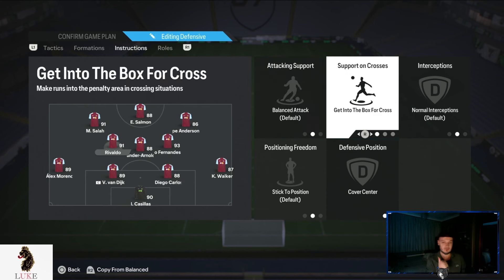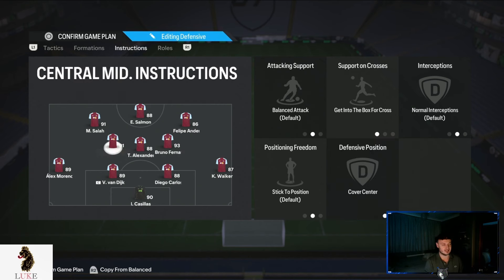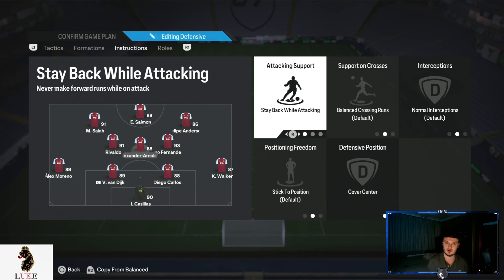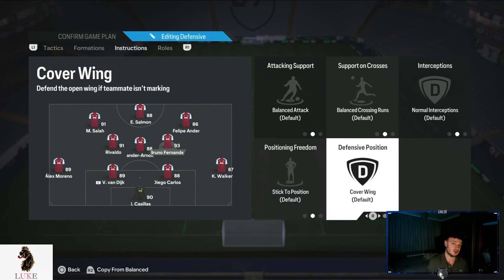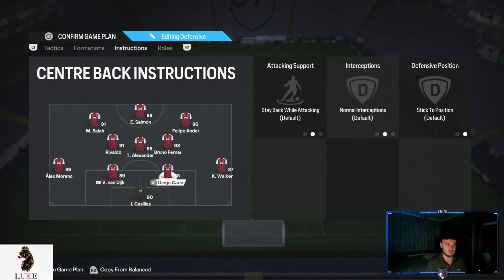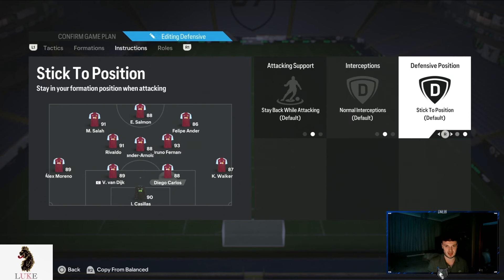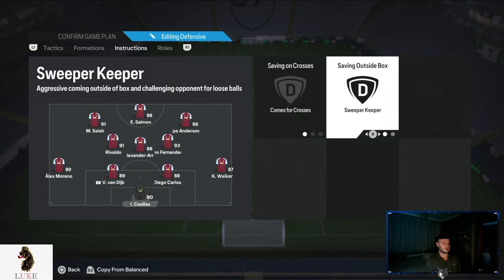Left centre forward is on stay central but also come back on defence — tucking into that left midfield of a 4-4-2 when we don't have the ball, then pushing back up into the left centre forward position when we do. Left central midfielder is on getting to the box for cross and cover centre — you'll notice they score a lot of goals and get a lot of assists. The middle central midfielder is like a traditional number six — Rodri, Bubakar, Kamara, Casemiro — so stay back while attacking and cover centre. The right central midfielder is on completely default settings. Right back is on stay back while attacking. Both centre backs are on default. Left back is on join the attack and overlap, bombing forward down the left. Goalkeeper: comes for crosses and sweeper keeper.